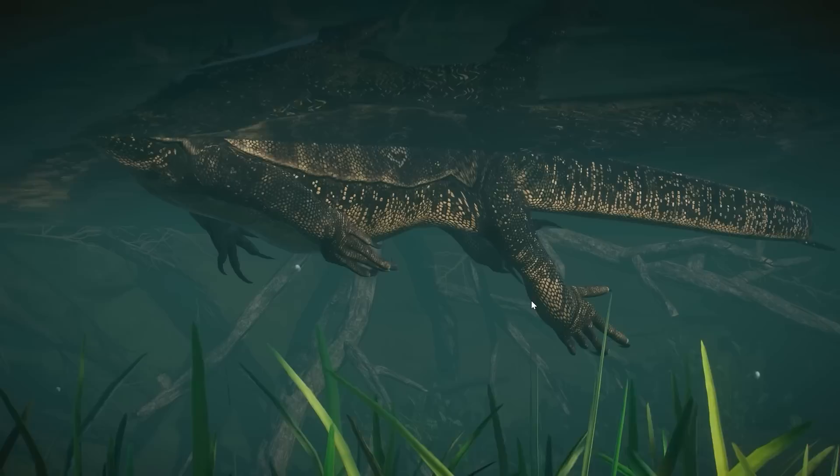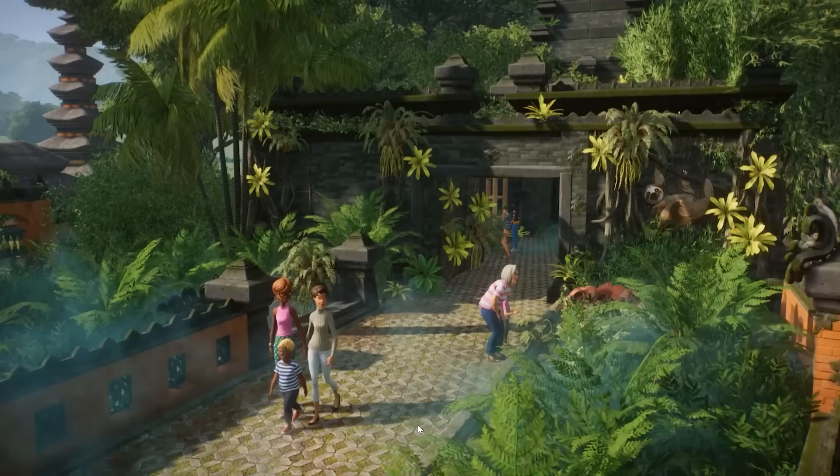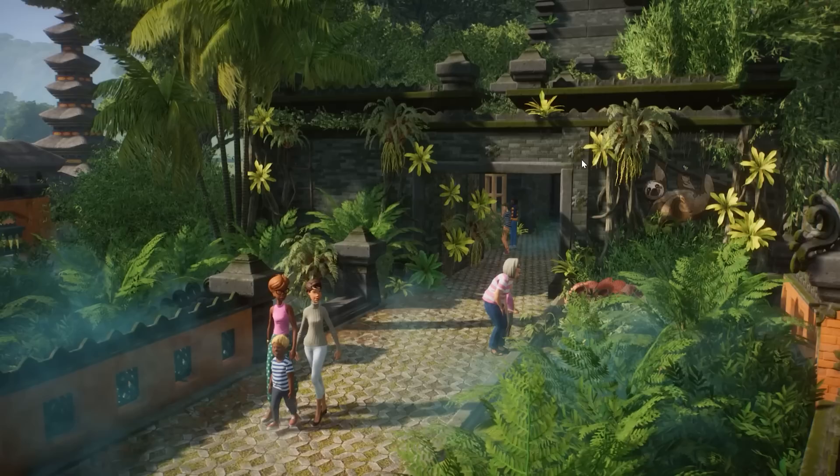We have a sneak peek of the Asian Water Monitor here as well. But what is really interesting is, of course, the Browncoat Sloth that we finally get in the game. I am so excited about this and I know the community will just go crazy. They will live in the walkthrough exhibits — we'll see a sneak peek of the walkthrough exhibit in a second, and I am very curious how it will work. We also have some new plants here, and some vines or roots possibly from the South America pack.